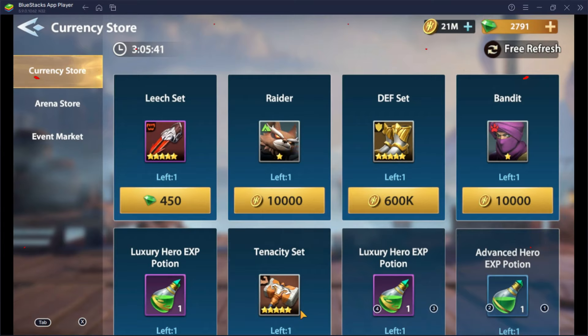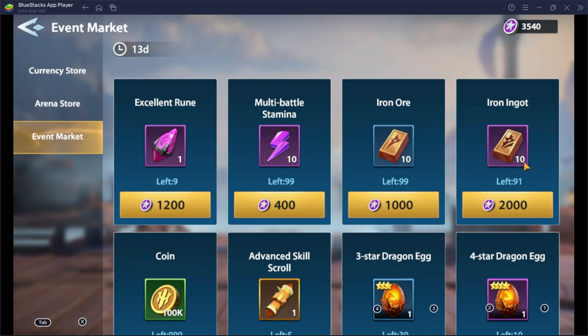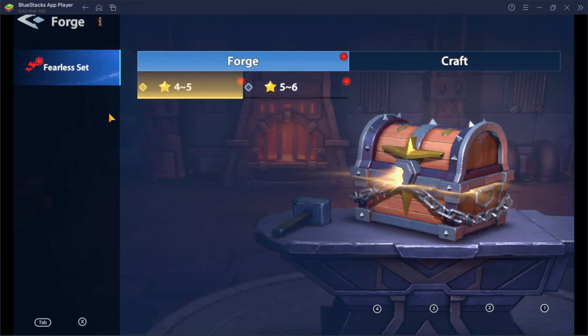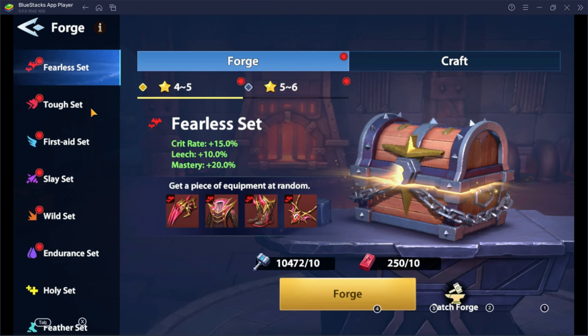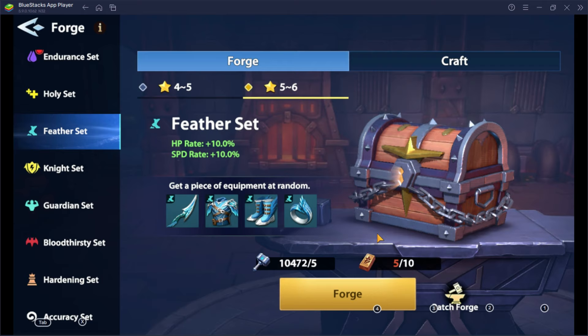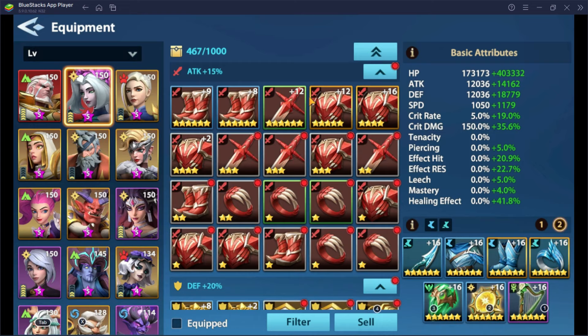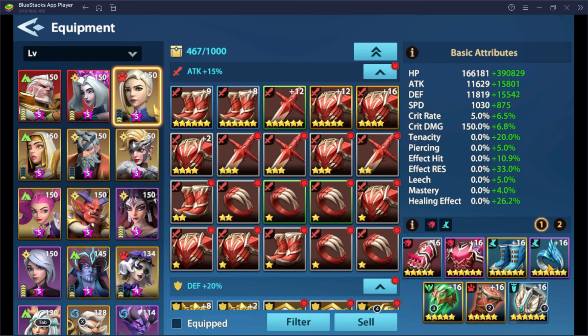Tip number 15: Use your event coins for iron ingots. Despite the fact that other resources around here are attractive, iron ingots will help you long term as they allow you to forge feather sets. Feather sets provide 10% speed and HP — just perfect for your sustaining supports, and can also be put on your defenders. I've made my team revolve around the feather set as it makes my backline supports tankier and faster at the same time. It really helps — trust me.